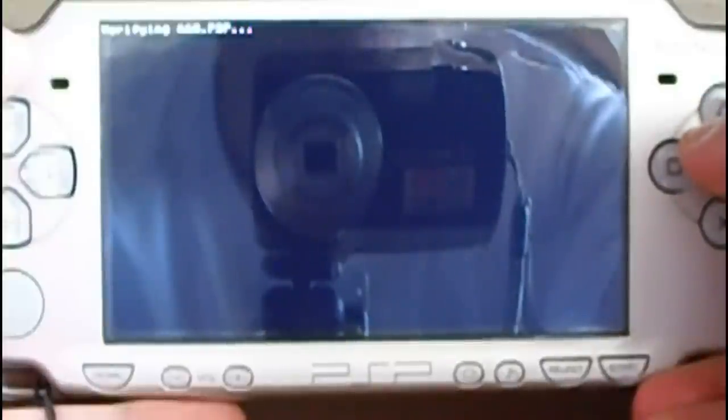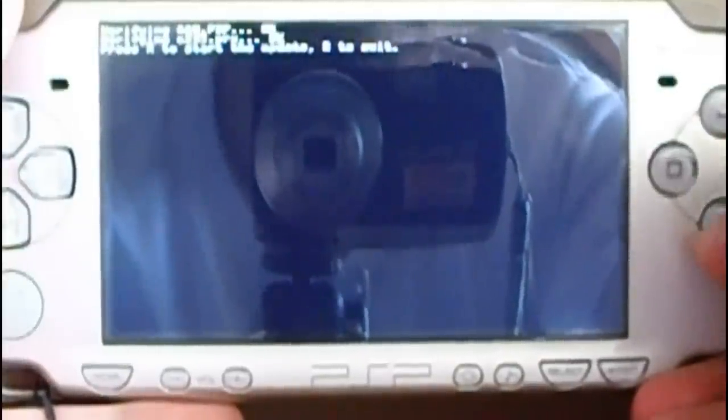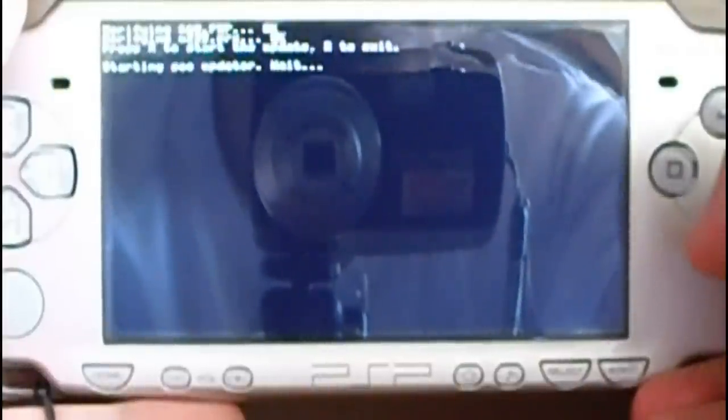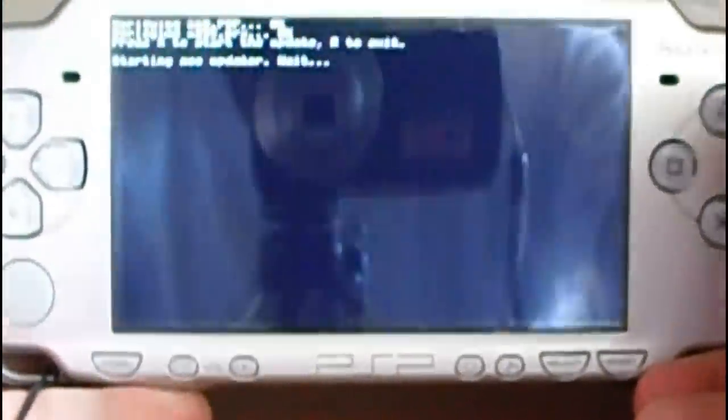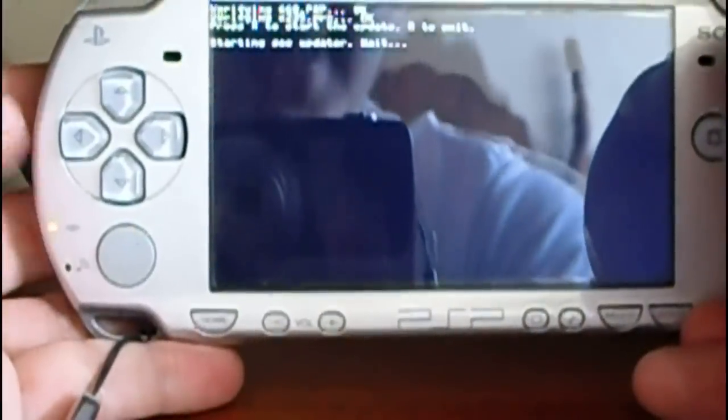Okay, let's wait a little bit. Now it's verifying the 6.60 PBP file. Now press X to start the update. Here you want to see that it's reading the memory stick.